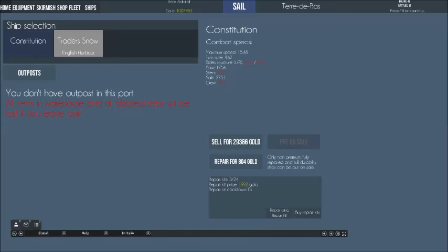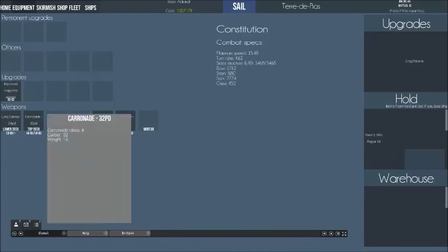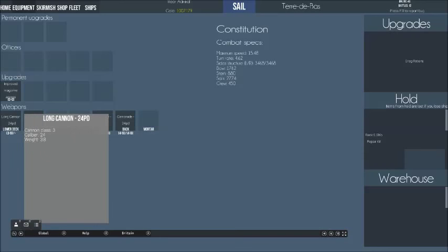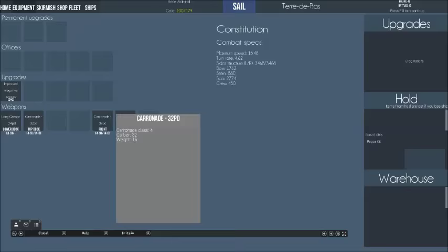So here I'm back in town. I've got a Constitution. I can repair it for 804 gold. I can see my equipment: I'm using 32-pound carronades on my top deck and long 24-pounders on my bottom. Front and back I have chasers, which are little carronades — one is 32 pounders, one is 24. And then you have a different number of upgrades per ship.